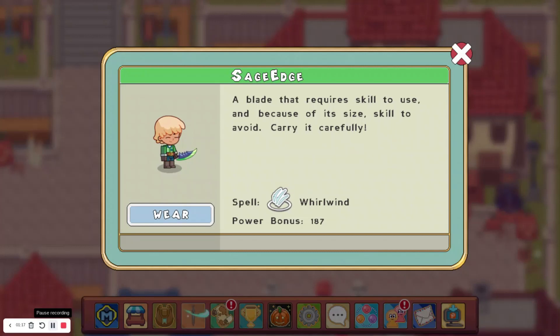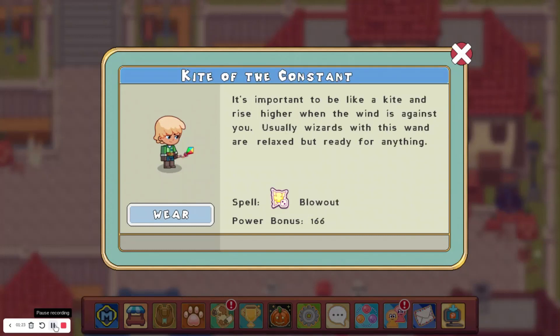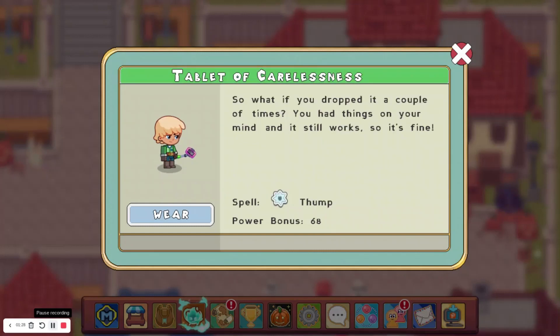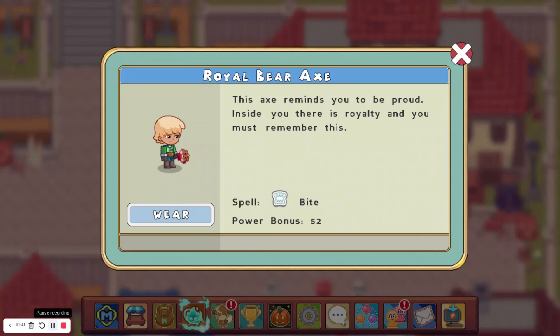We have the Sage Edge, which I really like. The Lantern Lance, which is also way too small. I believe you can't get the Kite of the Constant. There's the Tablet of Carelessness. The Selfie Stick. I think the Peristall wand is unobtainable. The Royal Bear Axe, I believe, is unreleased.